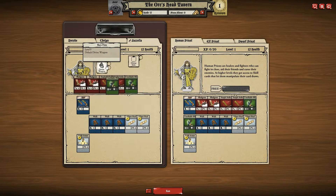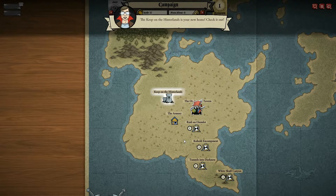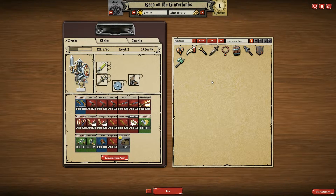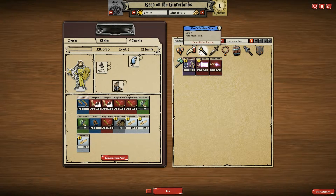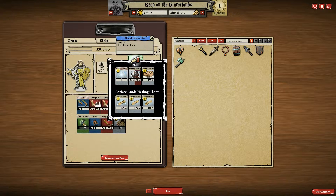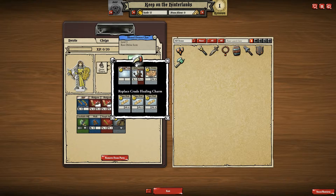Okay so Gisela has a Divine Weapon 08. We're going to go ahead and exit this. The Keep on the Hinterlands is your new home — check it out. You can check out your collection here. Okay so Gisela... no, that's Divine Weapon. That's not Divine. I thought we had something Divine. Okay so Minor Heal, Minor Heal, Minor Heal — let me see what this does.